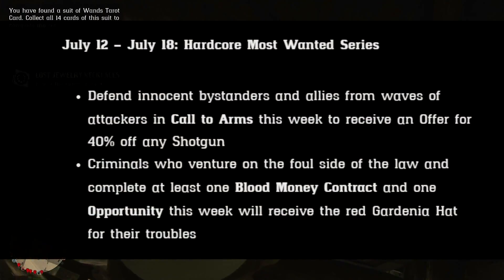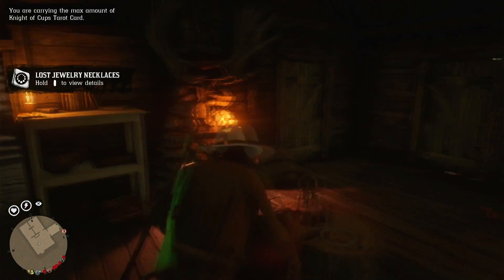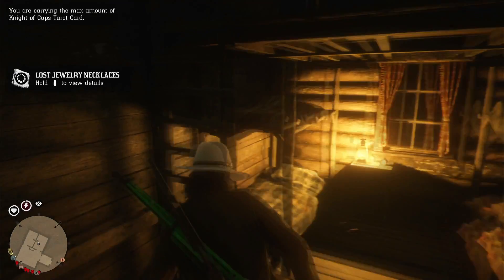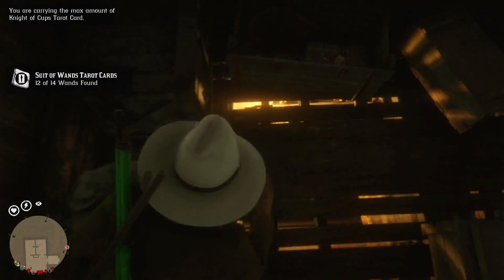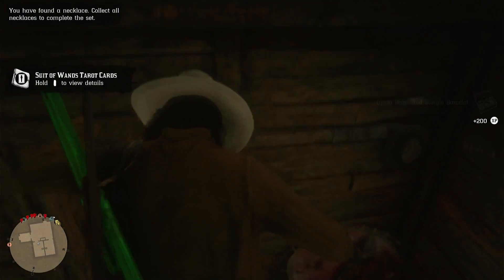July 12th to the 18th will be the hardcore most wanted series. If you do a call to arms that week, you'll get an offer for 40% off a shotgun. And if you do at least one blood money contract and one opportunity that week, you'll get the red gardenia hat.